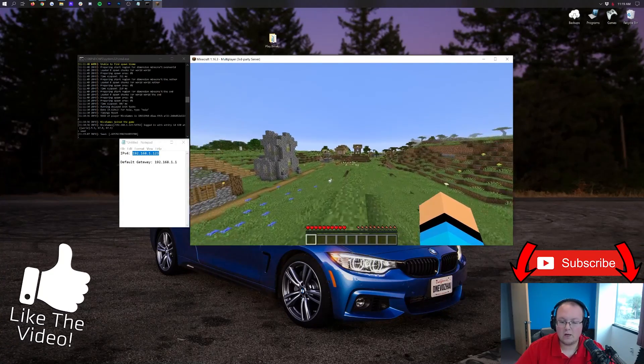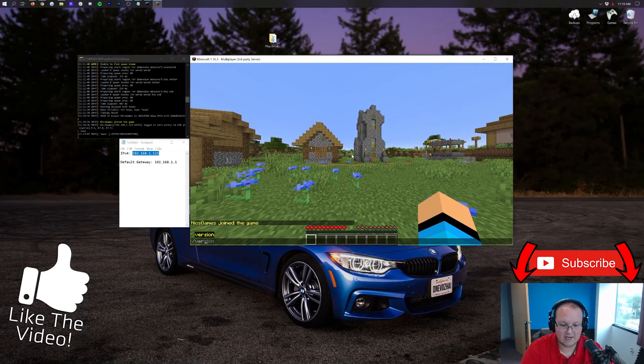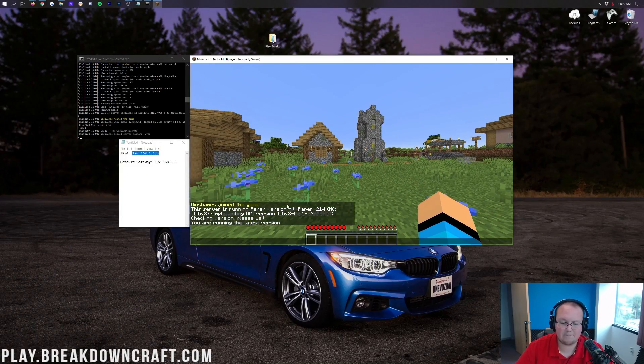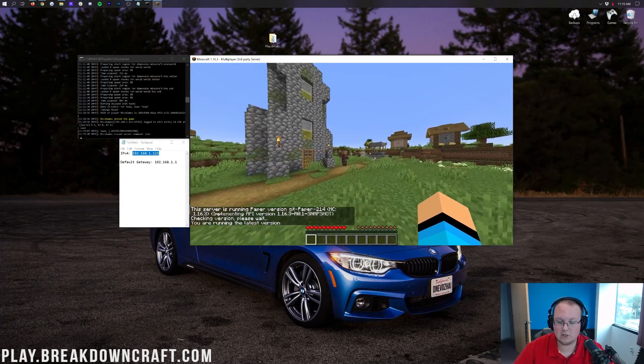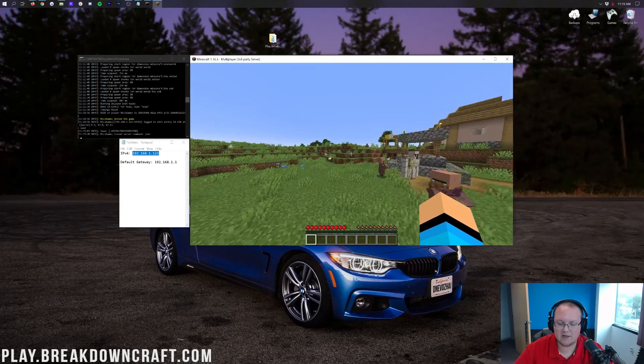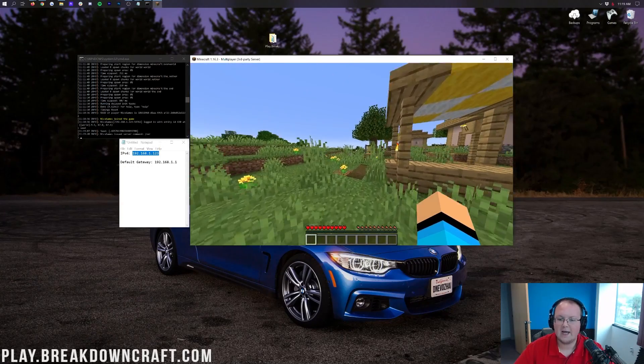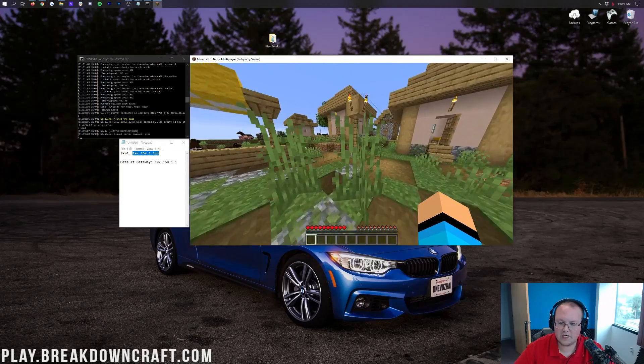An awesome server is now set up. You can add plugins to this server. If you do slash ver, you'll be able to see the Paper version the server is running. We have now set up a Paper server. But again, this is just local — it's just for you, just for testing, just for plugins. It's not for your friends, your family, or anyone else yet.